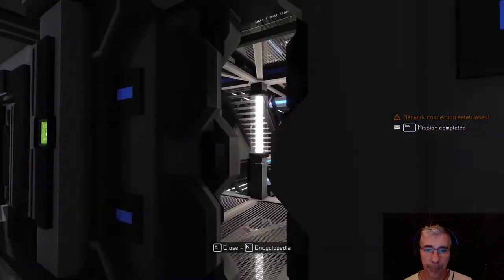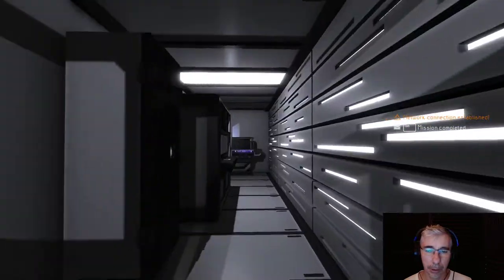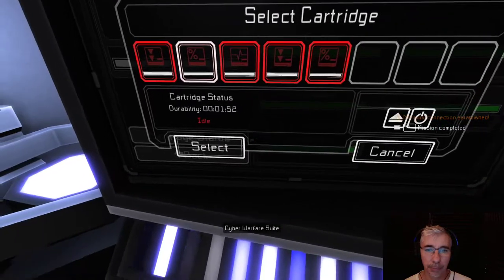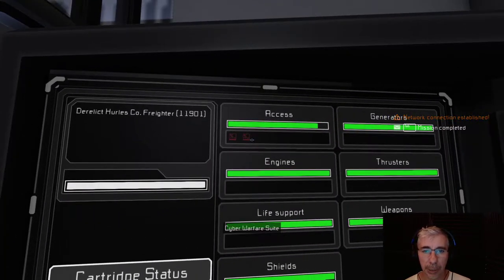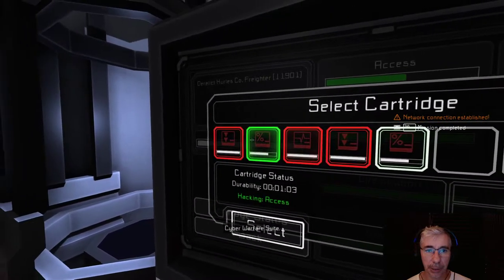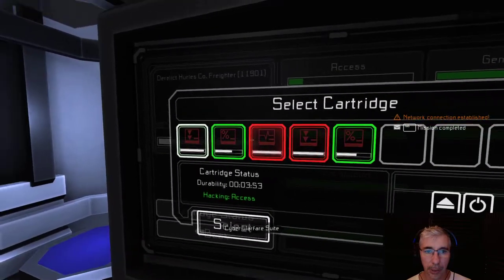We have to break their firewall. I have some cartridges — we need to go to the access menu. We have these percentage cartridges — they will take out a percentage of their firewall. But as the firewall strength decreases, the percentage effect is also less. So we have to make some other chipsets kick in, and that will do it.